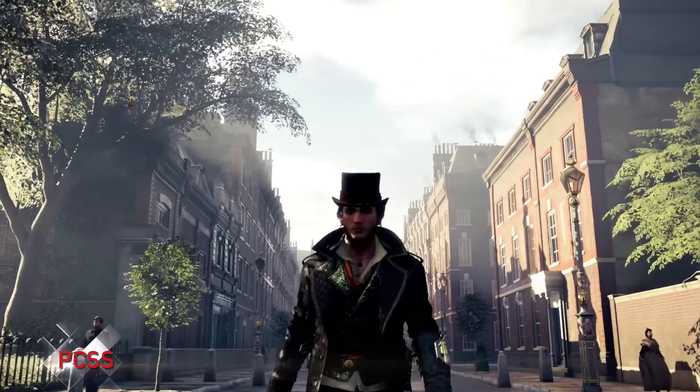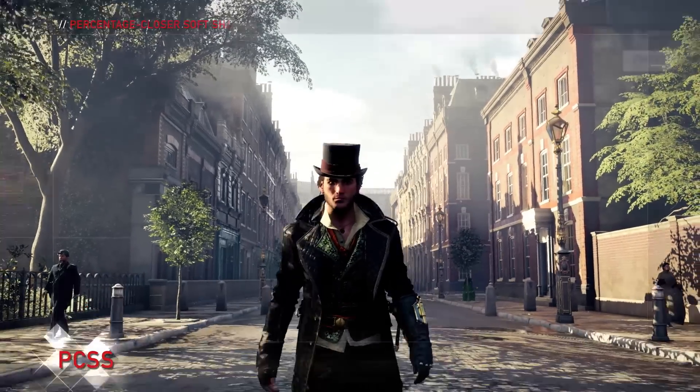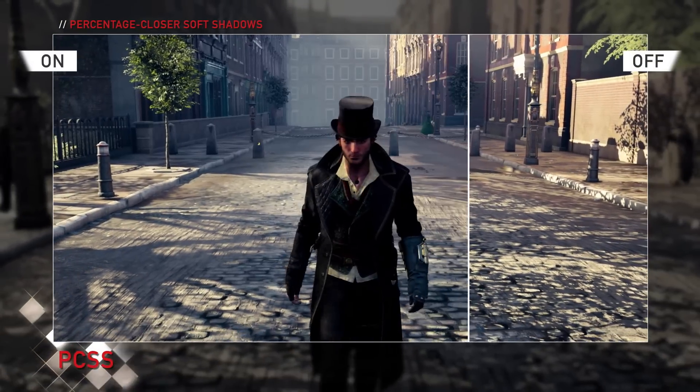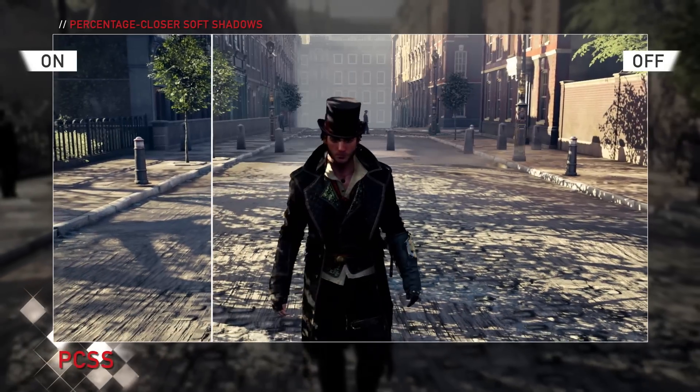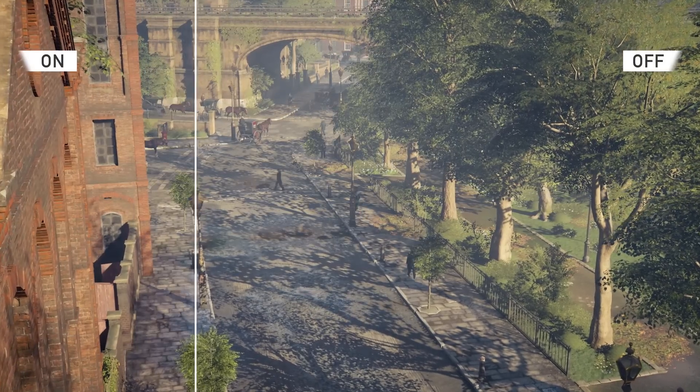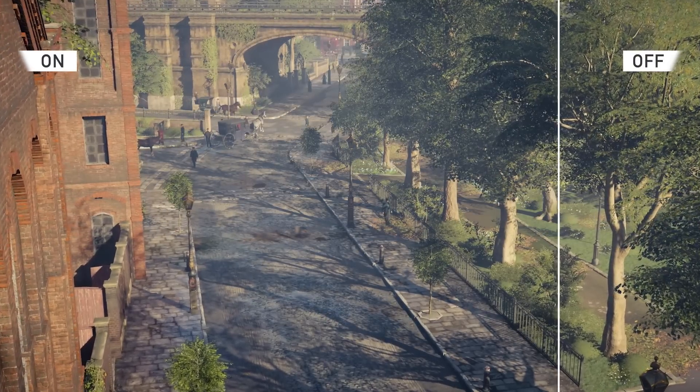And finally, PCSS technology. In real life, shadows progressively soften as the distance from the casting object increases. In Assassin's Creed Syndicate, PCSS operates the same way to give realistic soft shadows to every object, building, tree, and character in our world.